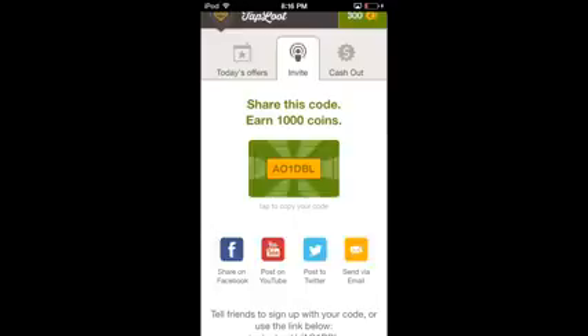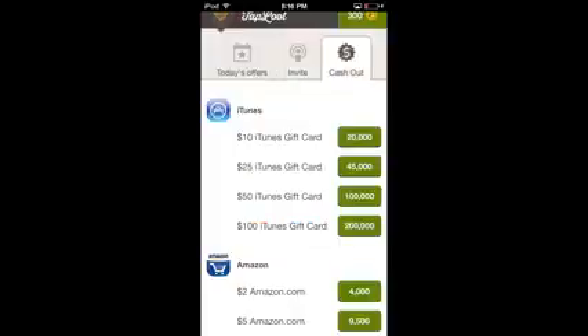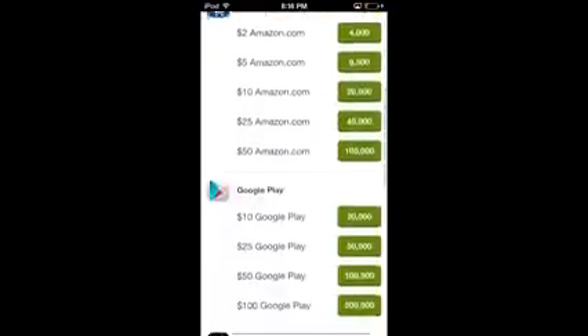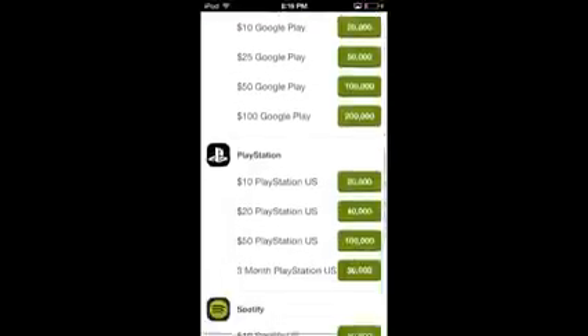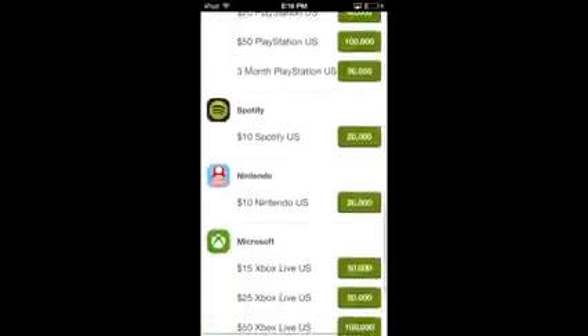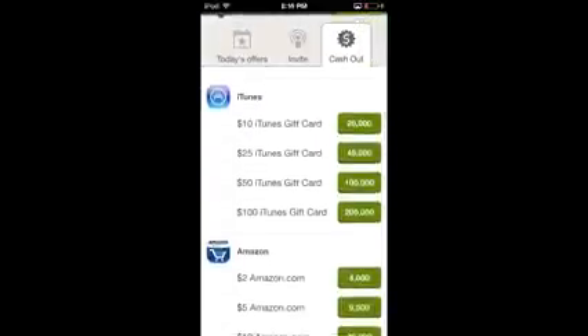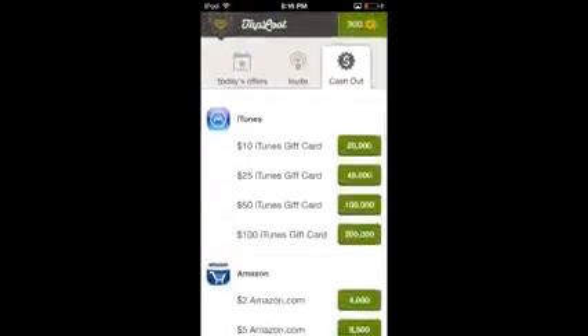For example, Summoner's War is like $2 for downloading that app and just playing it for a couple minutes, which is pretty insane. When you look at the cash out section, you can see the different prices — a $10 iTunes gift card is 20,000 coins. All those apps on the front page, maybe eight or nine of them, add up to like 18,000 coins right away, and there are more offers beyond those. Literally if you download like nine or ten apps, you'll have enough points for a free gift card in Clash of Clans.